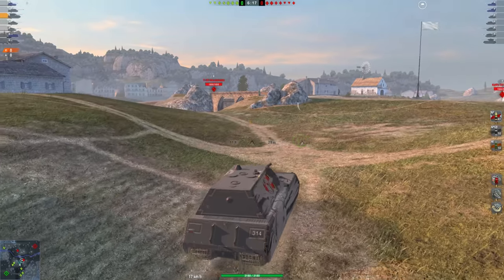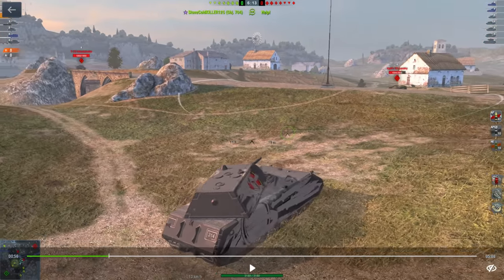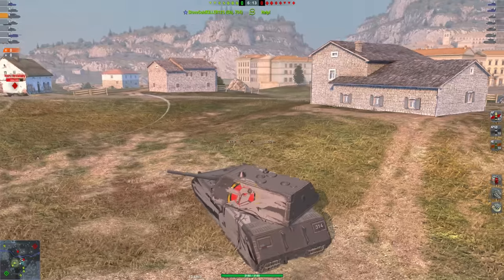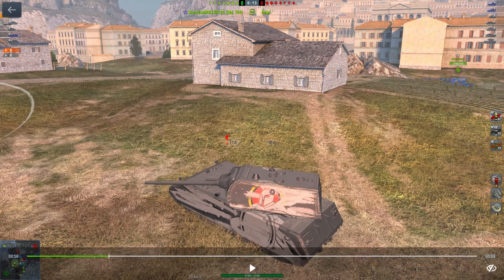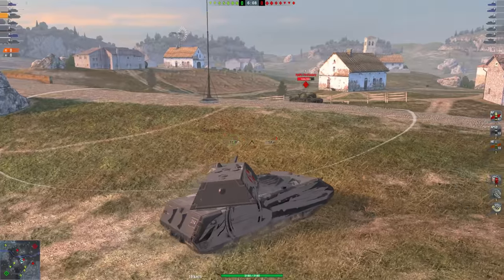In my opinion this is the strongest choke point in the entire game. If we look over to the left, you have the mediums that would push across to the broken downtown, and what happens is you can get shots right into their sides as they're contending your teammate — let's say the Standard B needs help. I can shoot guys as they're trying to cross through the corridors. On the other side of the map, if heavy tanks try pushing through into the town I can shoot them as they're crossing through that broken corner.